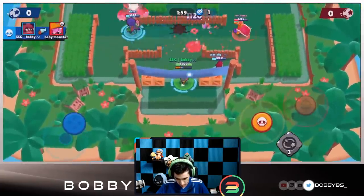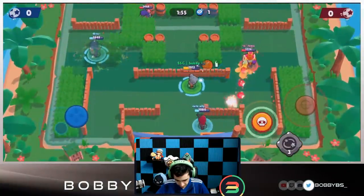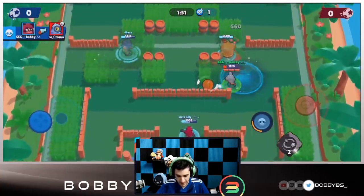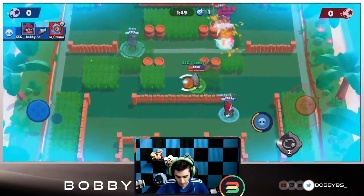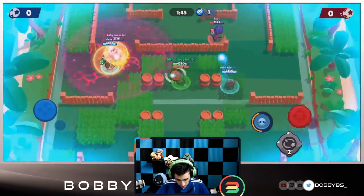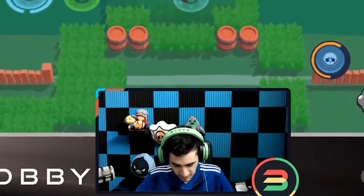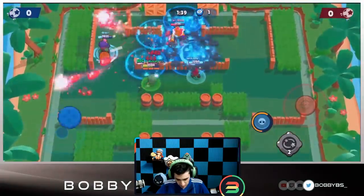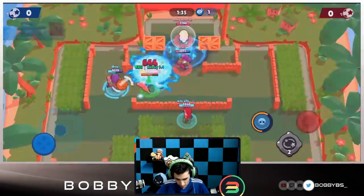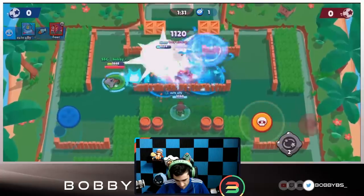We pick up a kill, kind of trapped by Toma. I throw down the bear, stun Toma, and get the kill — it's a really good play. The bear does great work on Jackie here. You can also see just how lethal Barley is on this map with the walls — you barely have to explain it.